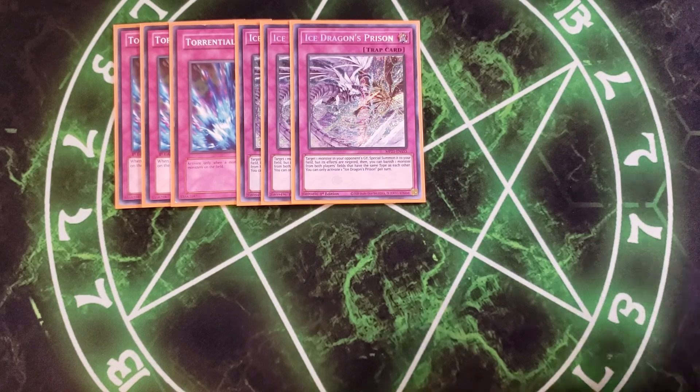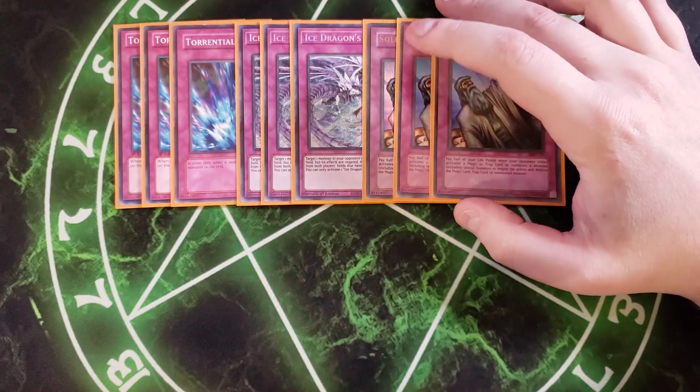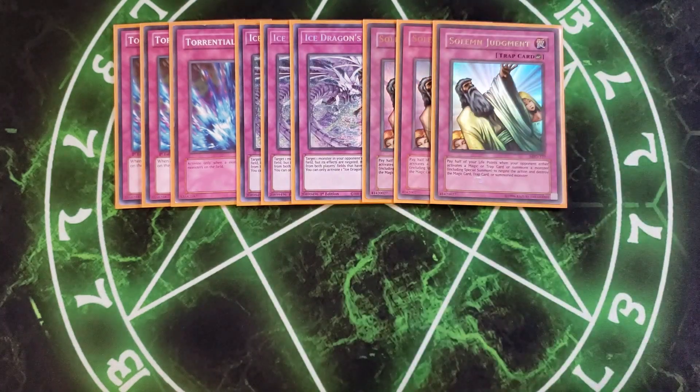We then play three copies of Solemn Judgment. This is here to basically protect our Time Lord monsters from effects we don't want — for example, your opponent might try to banish our Time Lords instead of destroying them by card effects. This card lets you pay half your life points when your opponent activates a spell or trap card or summons a monster, including special summoning, and negate that effect, which is a great way to protect yourself.